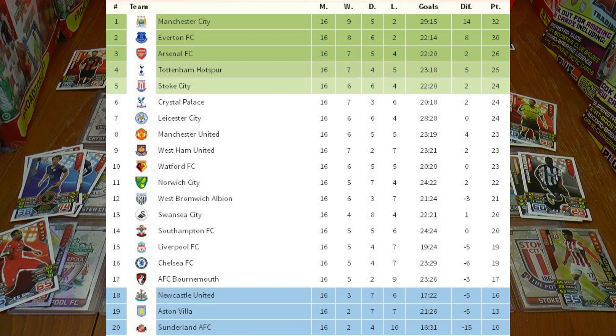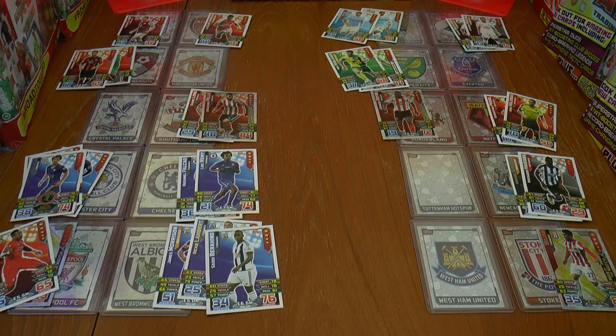As you can see from the league table, Manchester City have extended their lead despite only drawing — they're now two points clear of Everton, who in turn are four points clear of the rest. The bottom three continue to be Newcastle, Aston Villa and Sunderland. I hope you guys have enjoyed game week 16. Don't forget to smash that like button, and I'll see you all in future Football Cards and Stickers Match Attacks Premier League encounters. Ciao.